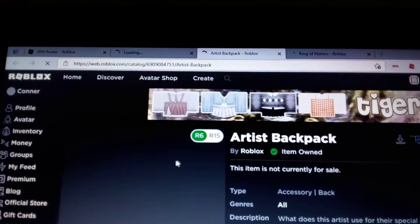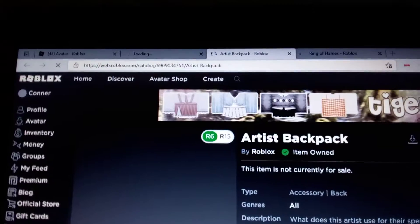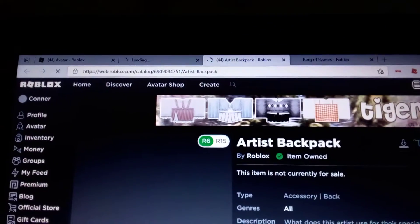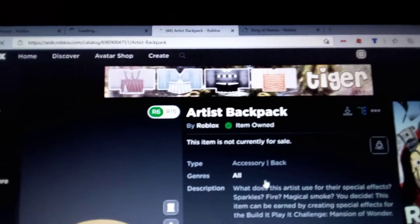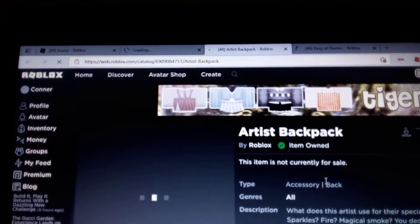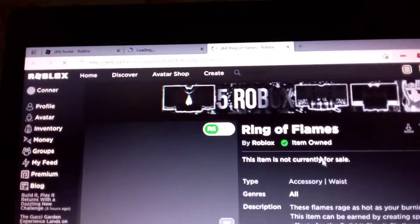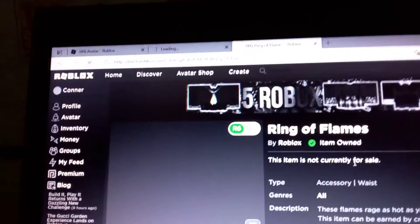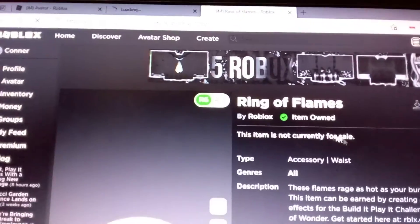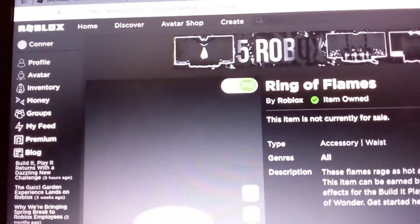The next one we got is the Artist Backpack, and it is a back accessory — of course it says backpack so it should be a back accessory. And the Ring of Flames is a waist accessory; it goes around your Roblox avatar's waist.